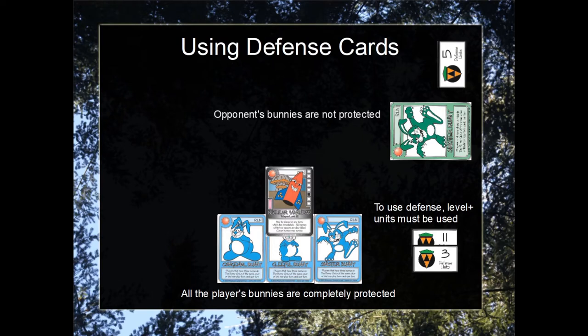The opponent's bunnies are not protected unless they use their own defense cards. Very importantly, fewer units cannot be used to partially protect bunnies. Defense cards are not like clovers, so you cannot reduce the weapon level.